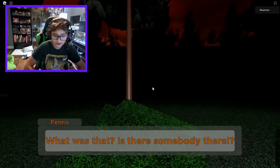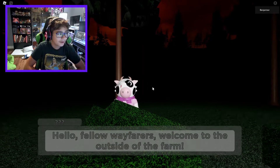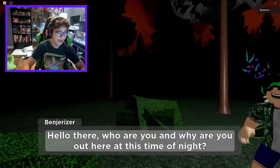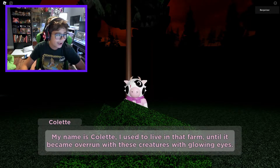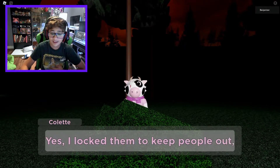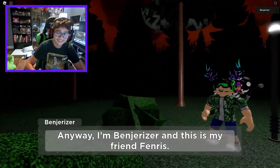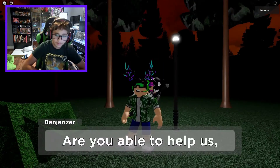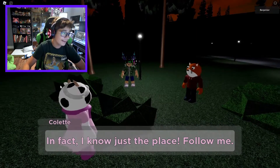'What was that - is there somebody there?' Oh no, it's one of the scarecrows. Oh, it's a cow! Hello! Welcome to the outside of the farm - moo moo! 'Who are you and why are you out here?' 'I'm your father.' 'You can't be out here.' 'Hello, my name is Colette - I used to live on that farm until it became overwhelmed with creatures with glowing eyes.' 'Were you the one who locked the gates?' 'Yes, to keep people out - I didn't know you two were in there. I know just the place, follow me.'